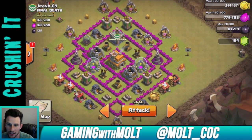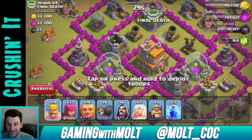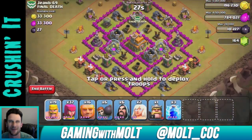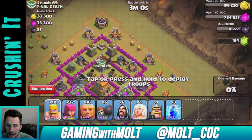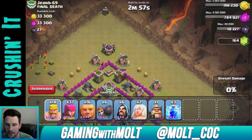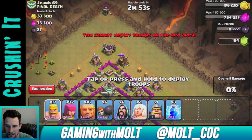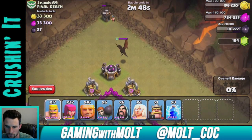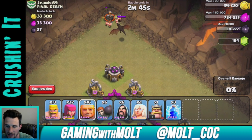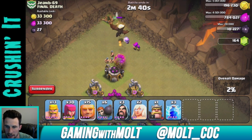Good — all my spells are up. I wasn't sure for a second there. This guy does not have his Barbarian King out. He's got a dragon in the clan castle — I hate it when there are dragons in the clan castle. So I'm going to pull this dragon up here, drop down probably five barbarians as distraction, maybe a giant, and then drop a couple of wizards to help take it out.